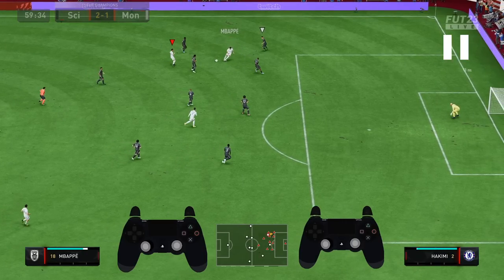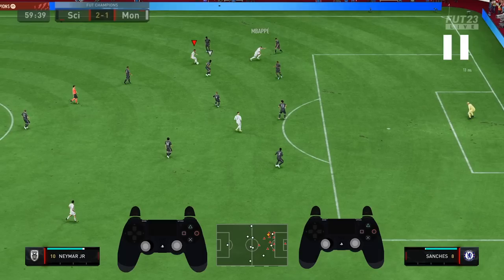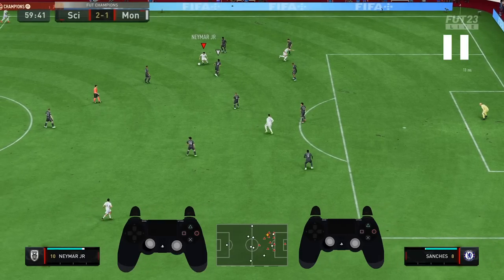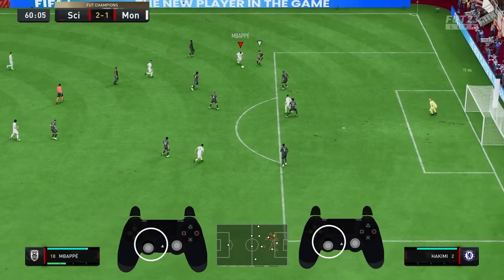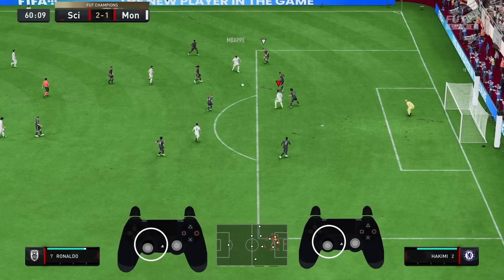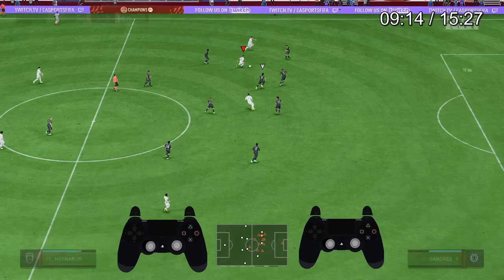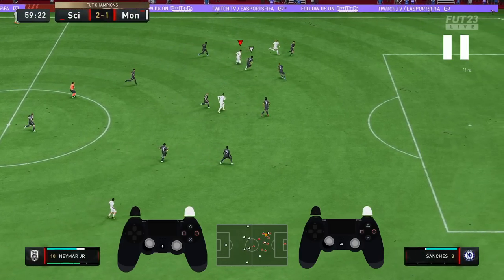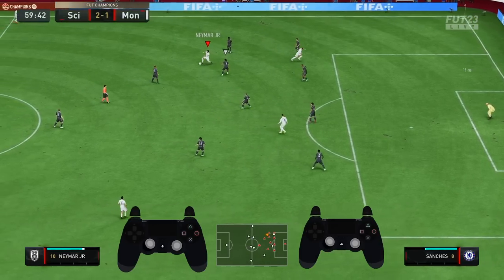This FIFA, you cannot run — especially not this FIFA. You need to be able to take a touch, control the ball. Look how I'm able to move with Mbappe. It's not because I have Mbappe — it's because I've got a player with decent agility and balance. You can see my left analog stick: I'm maneuvering the ball on the left analog stick. That is how. So the key thing is, just don't run. When you're in the final third, use the left analog stick. Be deliberate. Think about what you're doing. When you run, you're going to end up losing the ball.